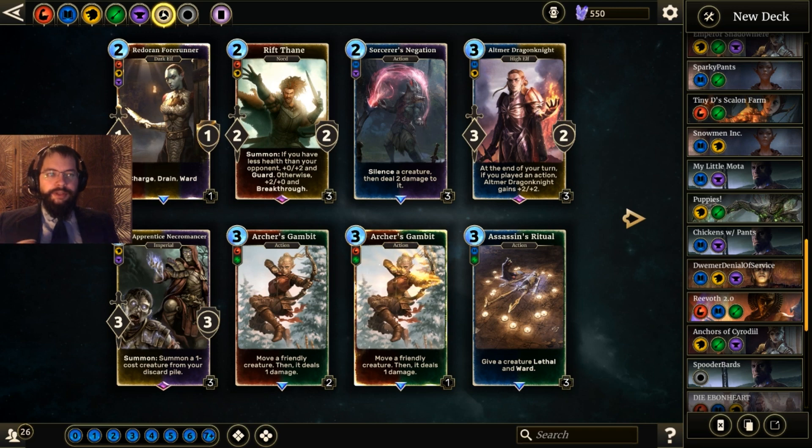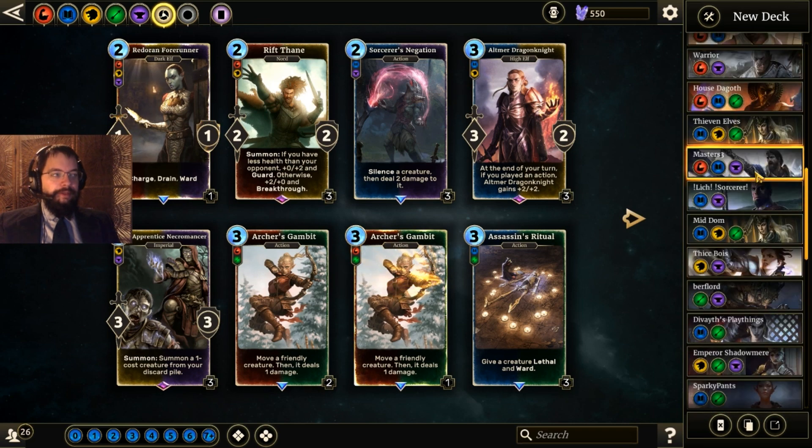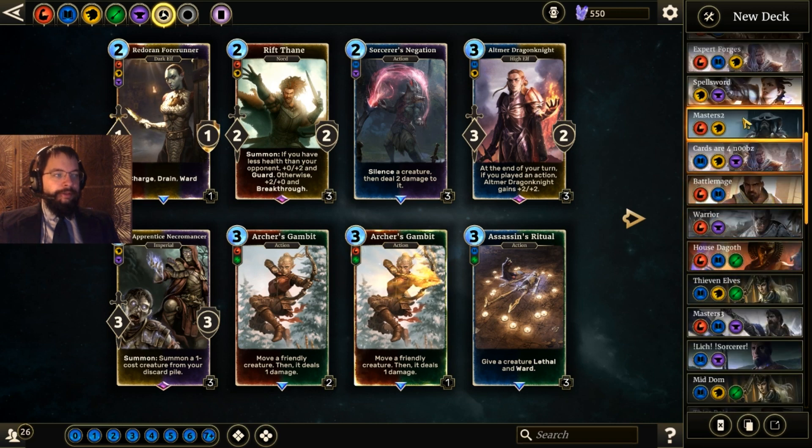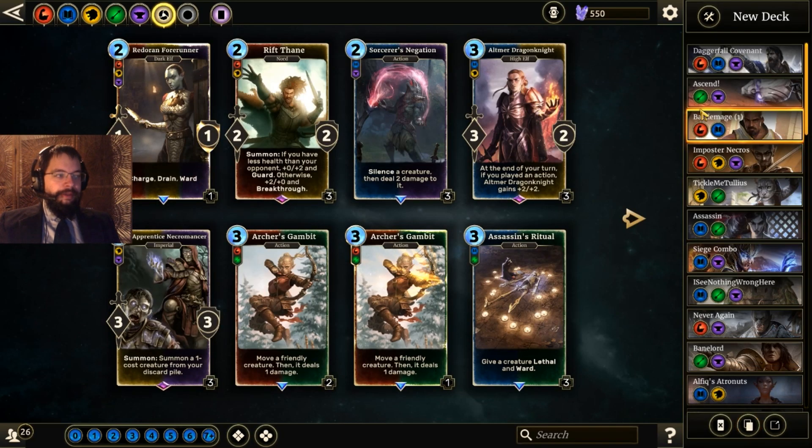Aggro — you guys are familiar with them, at least right now as of the filming of this they're kind of everywhere on the ladder. Hit face as quick as possible, try to finish off your opponent — nothing more to see here, no real tricks, no real control, all about that face. Mid-range...